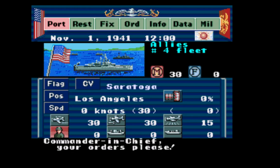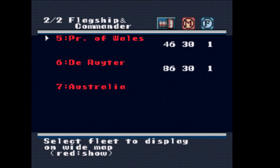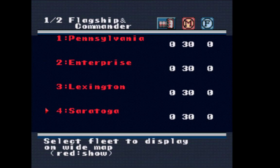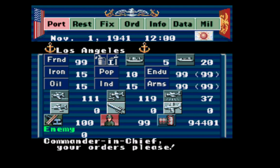You have about five different fleets right now. Let me check the fleet info. I've got seven fleets. The one I'm currently at is the Saratoga. I'll press B to see the base info — Los Angeles is an extremely strong base. Endurance maxed at 99, armaments at 99. They have 111 fighters, 119 bombers, 37 scouts, jet fighters below that, rockets below the bombers, and long-range bombers below the scouts. They are 99% friendly.